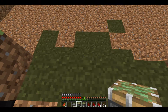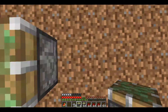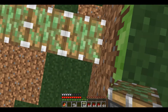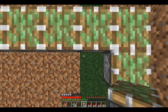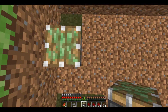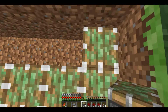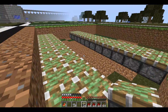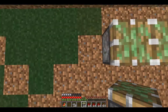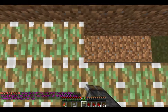First things first, I'm going to put down a layer of pistons — there should be 12. Make sure they're sticky pistons, because they do need to pull back the dirt that will be on top of them. One, two, three, four — perfect. And another layer right next to it. Now go four blocks away and do the same thing, and then on the other side, do the same thing. That should do it.